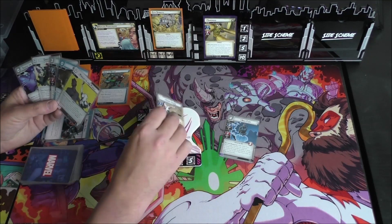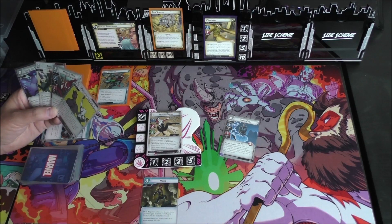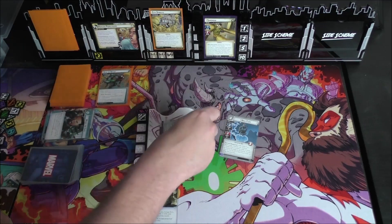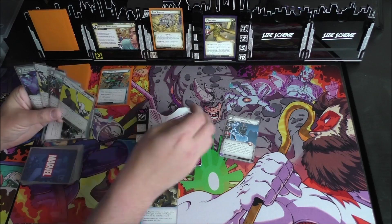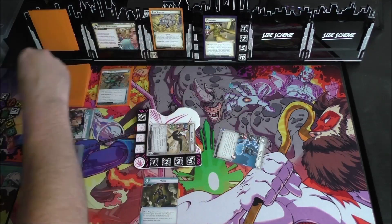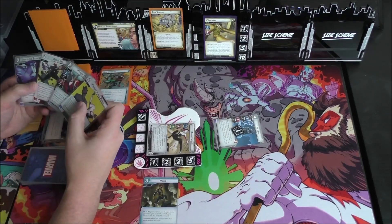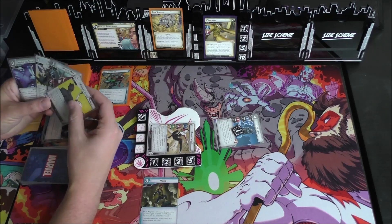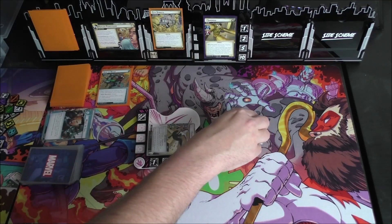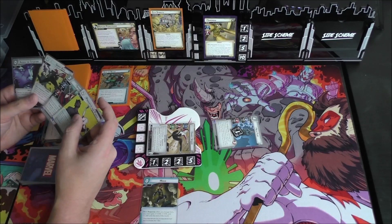We can flip to Hero Form and play Moxie, which would ready us, but that doesn't really do much other than get us to three attack. We're going to use that sweet three attack to remove three counters from City Streets right away, because we know how gross that can get. We will Thwart for two with Nick Fury to keep that threat real low. Actually, let's rewind — we'll only remove two Sand counters so that Ghost Spider can Thwart and I can at least get a card out of my hand.